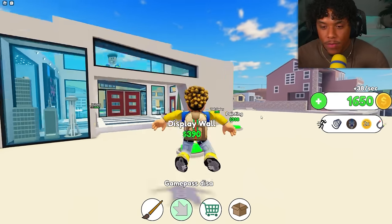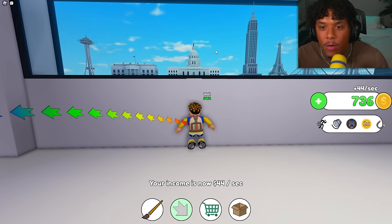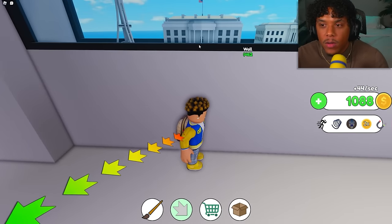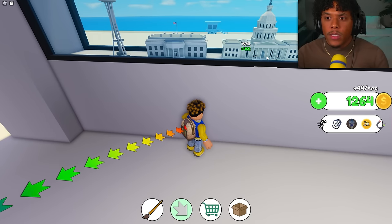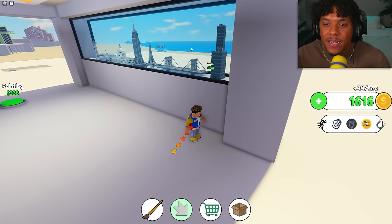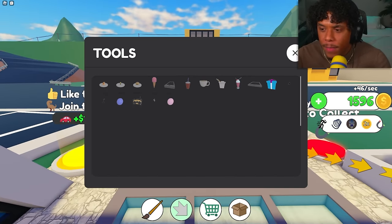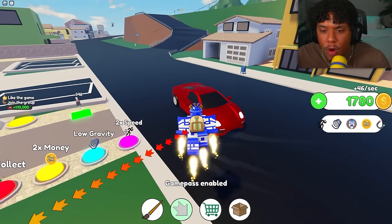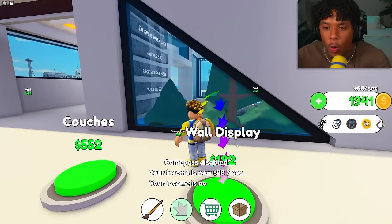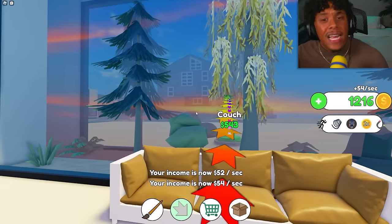I put away my gun since I'm literally Iron Man now — way scarier than a little revolver. Let's get the display wall and lights. We got the Eiffel Tower, the Empire State Building, the White House, and a bridge. Someone came onto my property, so I pulled out my Iron Man blasters. 'Back up — I will shoot you if you do not leave!'